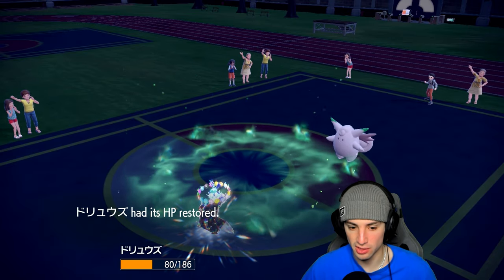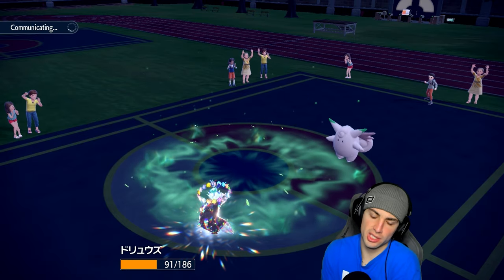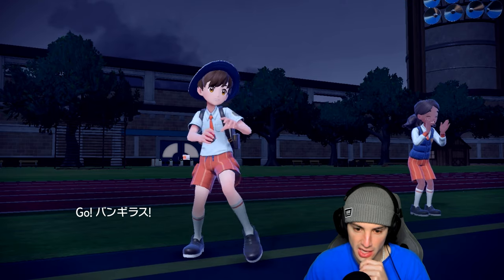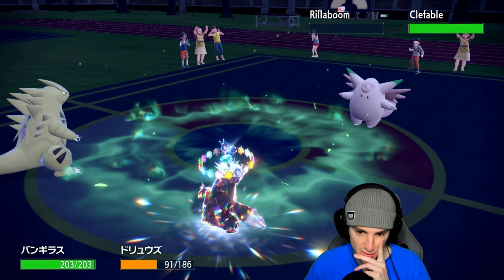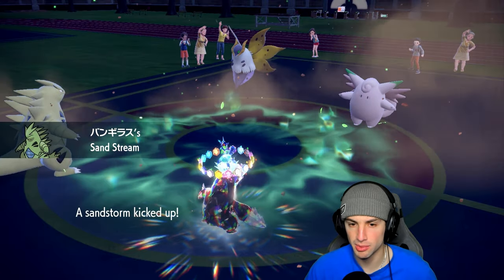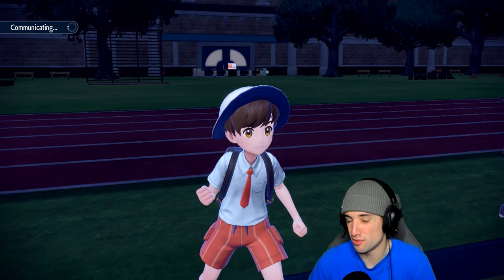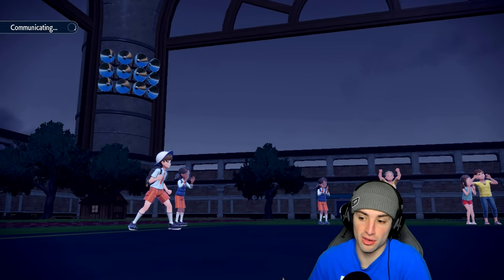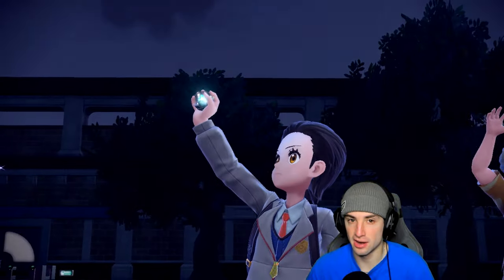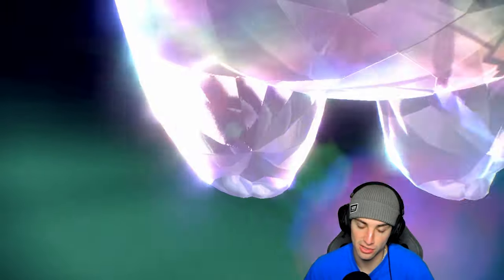They've got Farigiraf on the field still. Bringing in Tyranitar now — great Pokémon to deal with Volcarona with Iron Head and Farigiraf with Sand Rush. They could go Follow Me but Volcarona comes out here. Want to go Rock Slide and Iron Head — they're pretty much forced to Tera one Pokémon. If they don't Tera Farigiraf, it dies to Iron Head; if they don't Tera Volcarona, it should die to Rock Slide. They choose Stellar Tera for Farigiraf — I can High Horsepower that later.